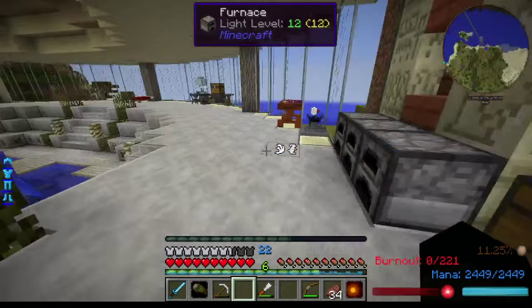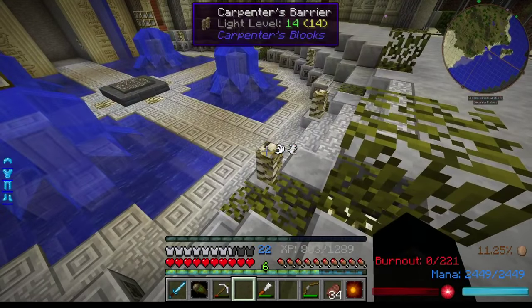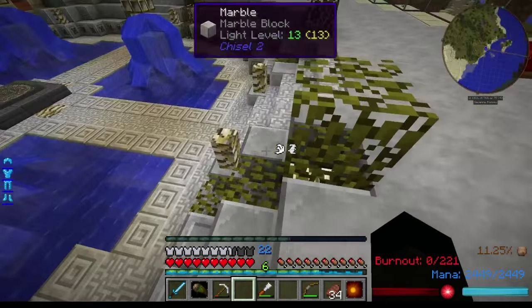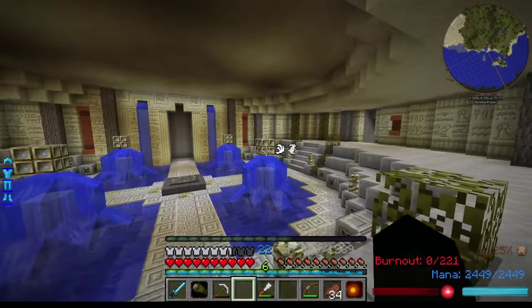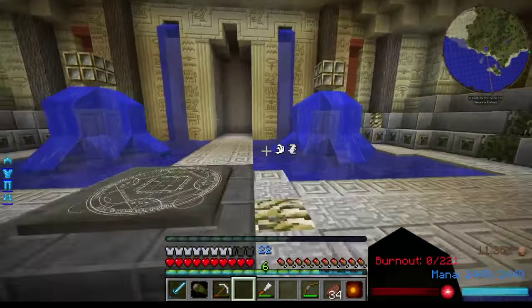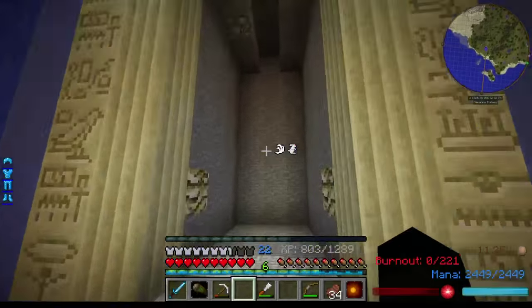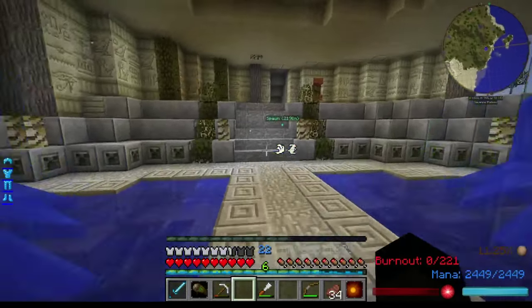We've got some carpenter's pillars, barriers - they've got closets with a bit of heat and hidden glowstone under there. We've added some fountains into the water, and I've started slightly excavating back here but haven't really done much there.